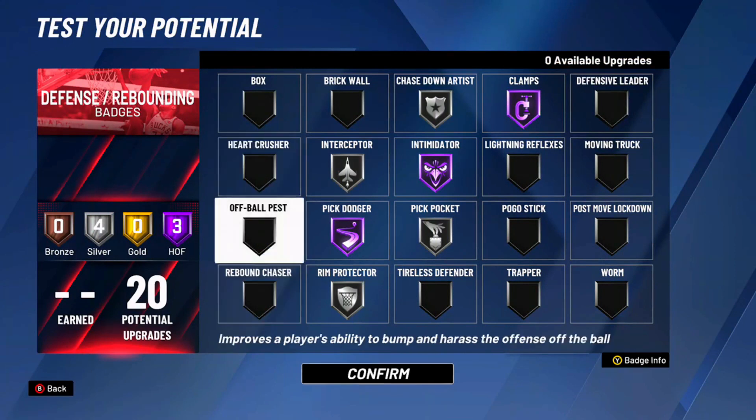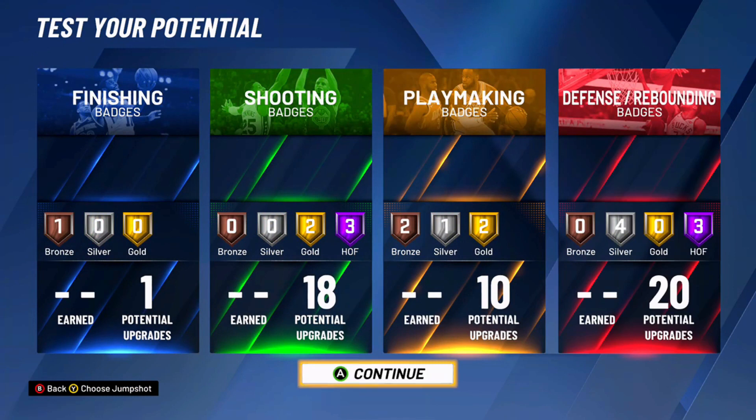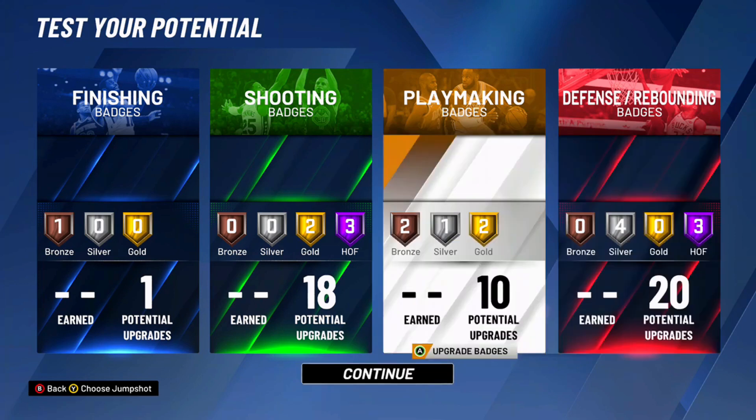This build was made only because Duke Dennis needed a new build or wanted one, but this is something like a two-way stretch playmaker. So if y'all haven't already, go follow us down in the links below. Follow us on Twitter and Instagram — we'll probably be posting on there daily. Make sure to like, comment, subscribe down below, and I'm out. Peace.